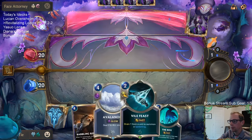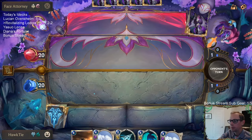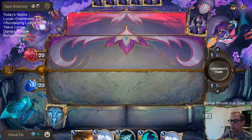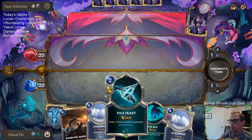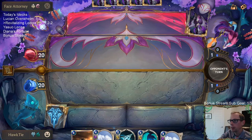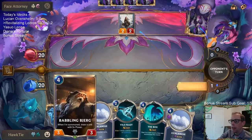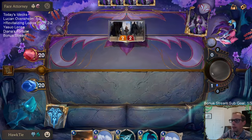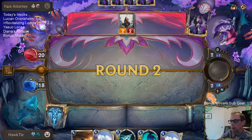This is the kind of hand that I like. Love Avalanche. The box is good. Love another Avalanche. Vilefeast can just help our Avalanche pair up and it can give us a Spiderling that can block to make Avalanche better that way also. We have Babbling Bjerg and not Ledros. I'm really hoping we don't draw Ledros.